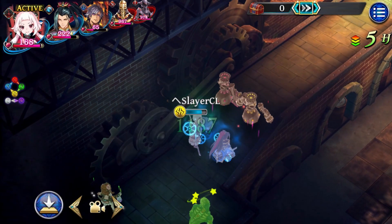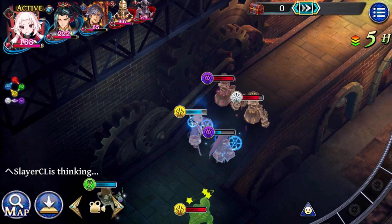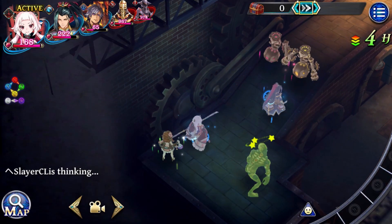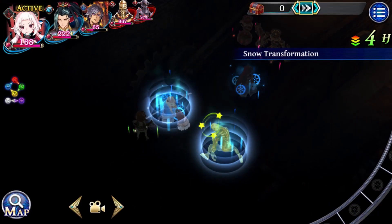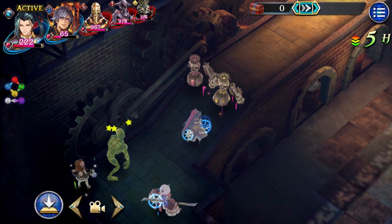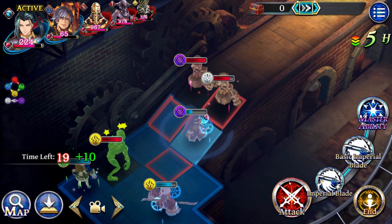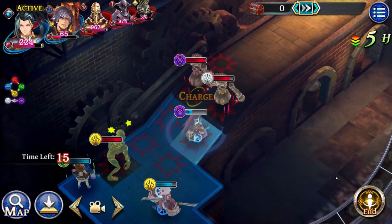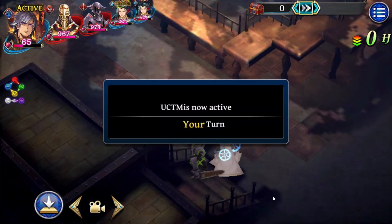Also the green machine makes ridiculous damage. Here I swapped positions with Slayer, so I can CT down with Zeng Chi all of the robots here. And that's why we need the Winter Scarf here.